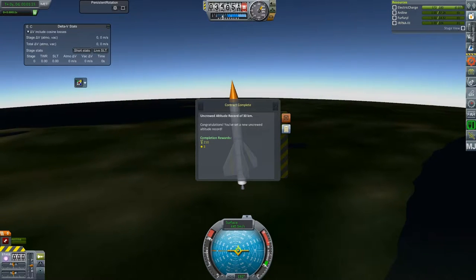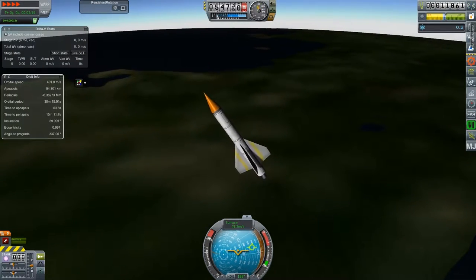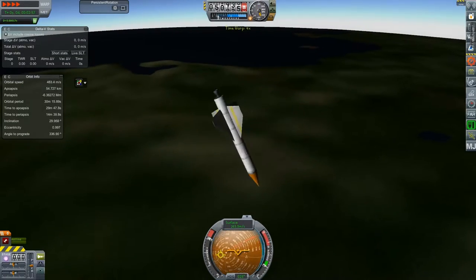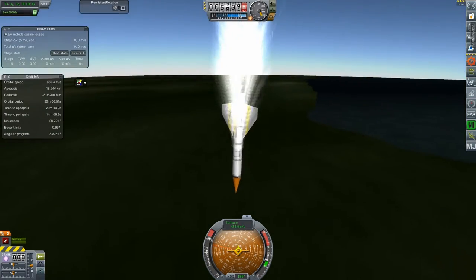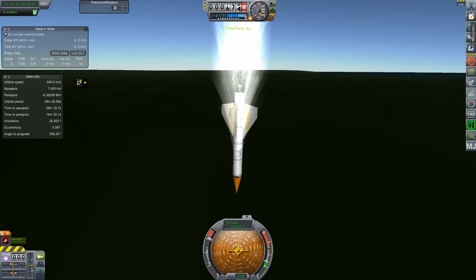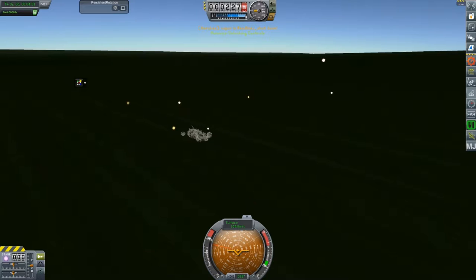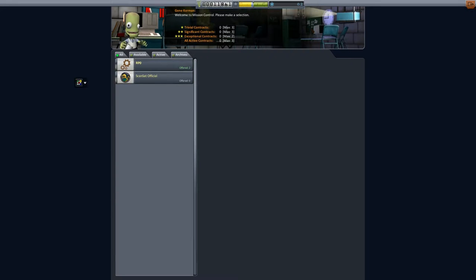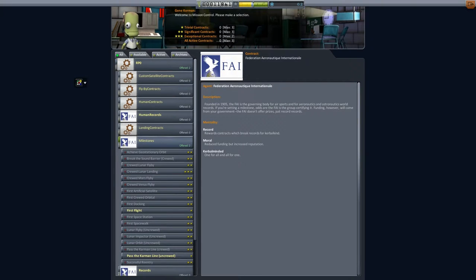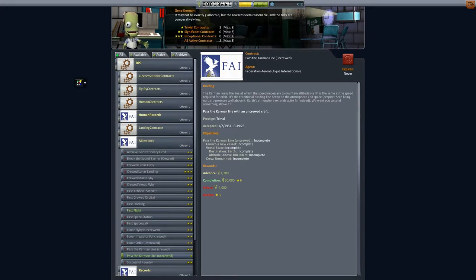We have now launched and surpassed 30 kilometres of altitude, and we are going straight back down again. As you can see, we have completed quite a few of those main standard contracts, which are kind of easy to finish. We completely smashed the rocket into the ground, which was expected obviously, because we didn't have any parachutes on it. In the end we come down, and we take the contract off the first flight and pass the Karman line.